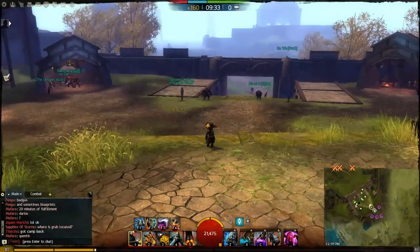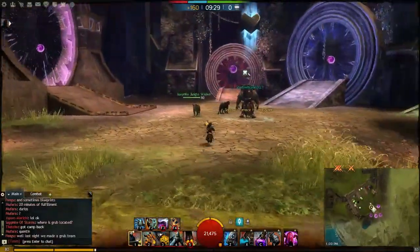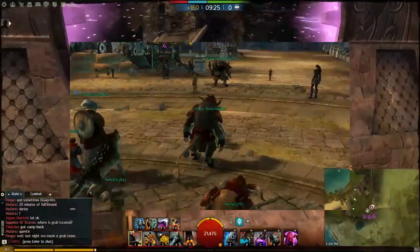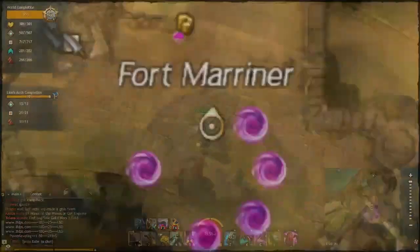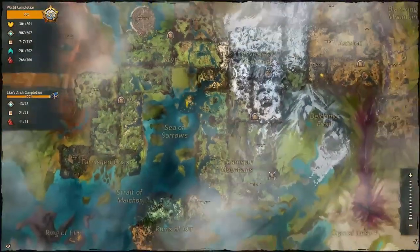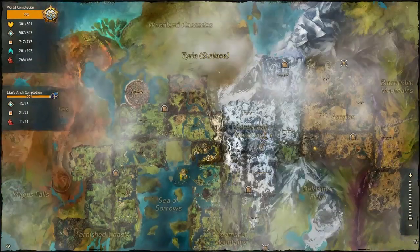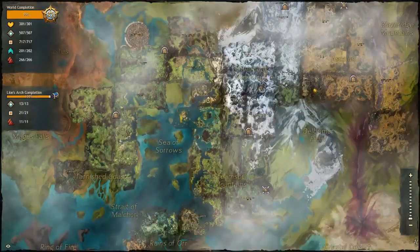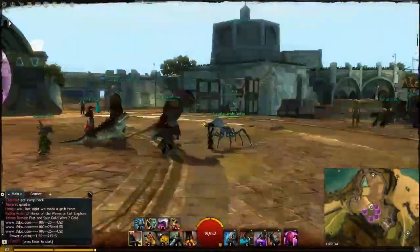We can go to any of the borderlands and basically fight for keeps — this is one big area. Let's go back to Lion's Arch. So here we are back in Lion's Arch. This is the main world. As you can see, there's no world versus world zone you can walk into — you're just existing in the regular world. And now we can go to the third and final kind of instanced zone, and that is the Heart of the Mists.